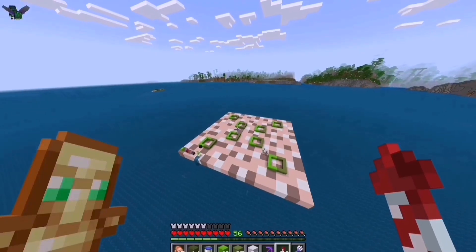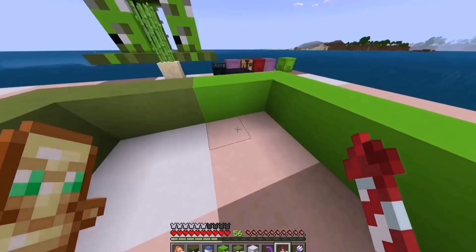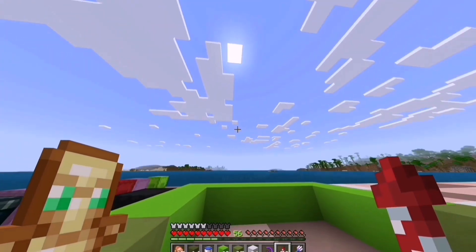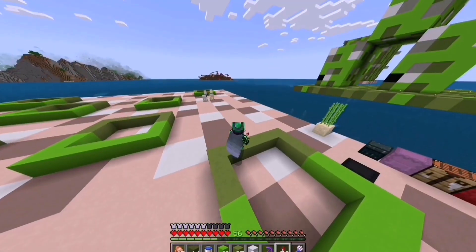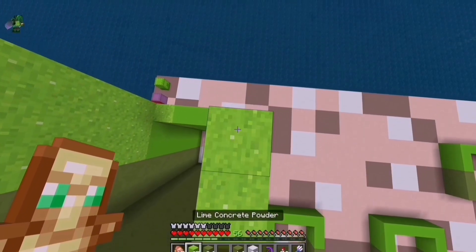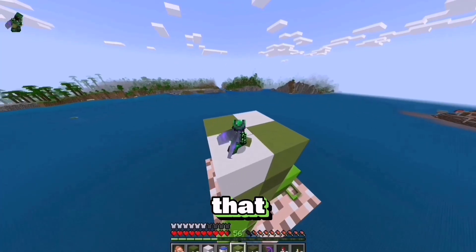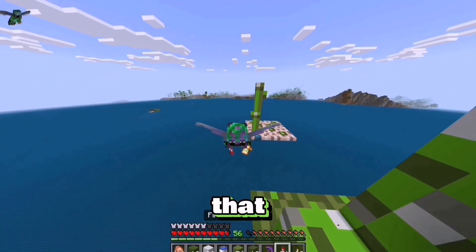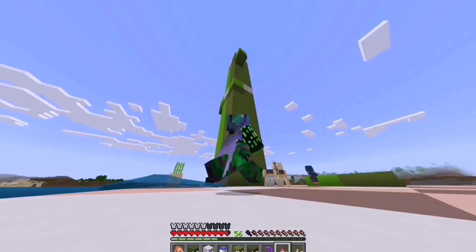So that is where the stalks of the sugar canes are going to go. And inside of these stalks is where the sugar cane farm is actually going to be - I'm going to have pistons and observers. So every time a sugar cane grows, it'll just get cut with the pistons, they'll fall down to the bottom where there'll be hoppers, and then they'll lead somewhere with a chest. And that is the first piece of sugar cane built - that is looking pretty cool. These two pixels kind of come out the side.